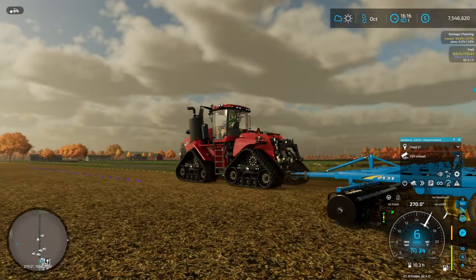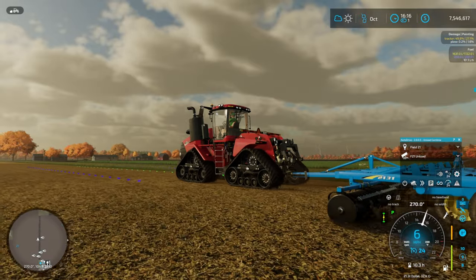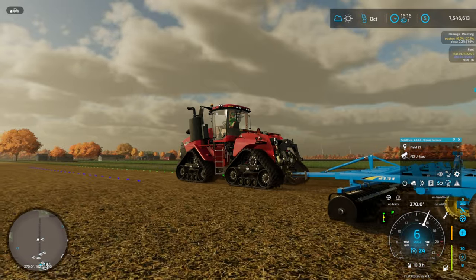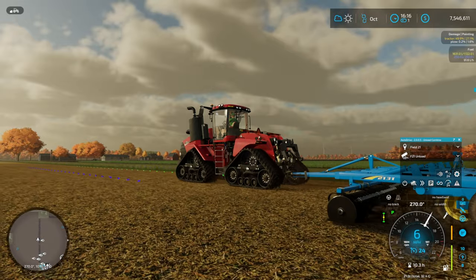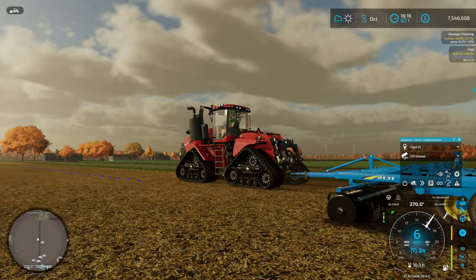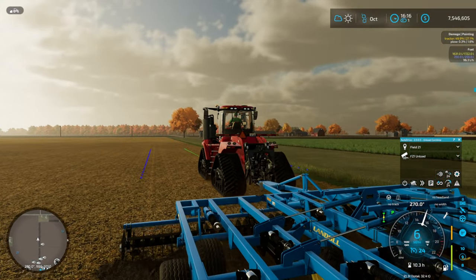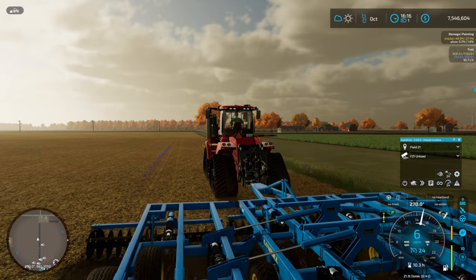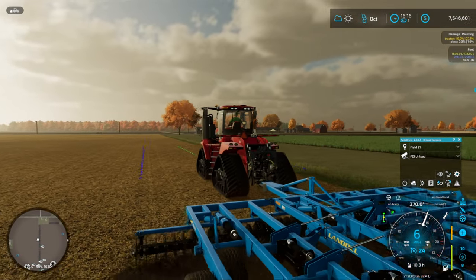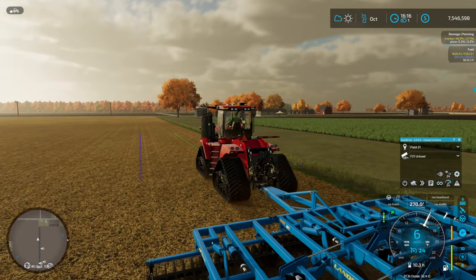By the way, for those wondering about the front of this chisel plow — these are not discs. I know some people like to call them discs, but they are not. The technical name as far as I know is coulters. They are not designed to turn the soil over in any way — they're designed to simply cut lines through it, so when it gets to the chisels, the chisels have an easier time ripping the ground open. The shanks aren't designed for cutting through all the material.